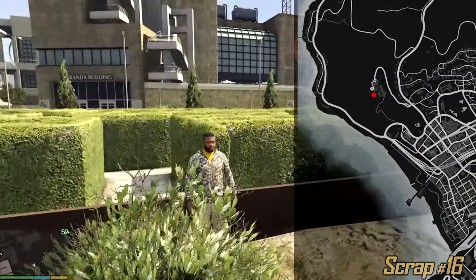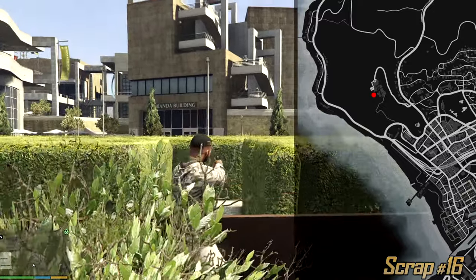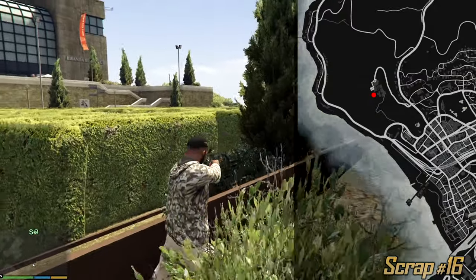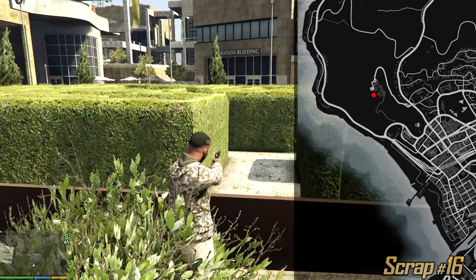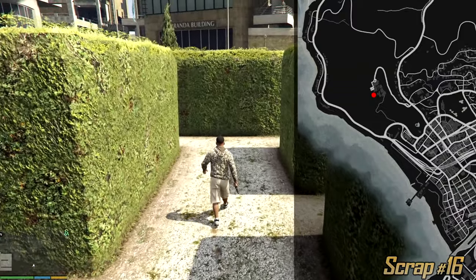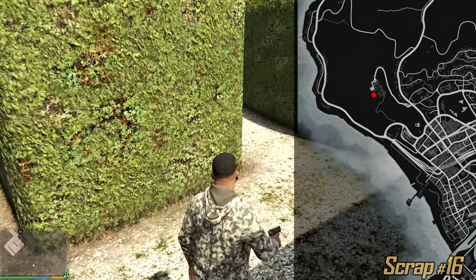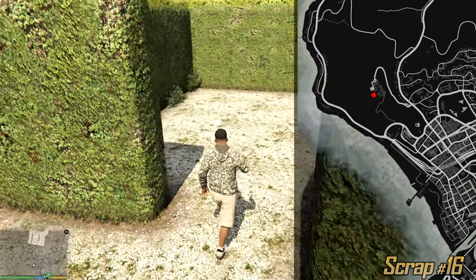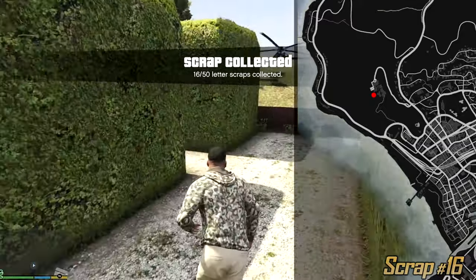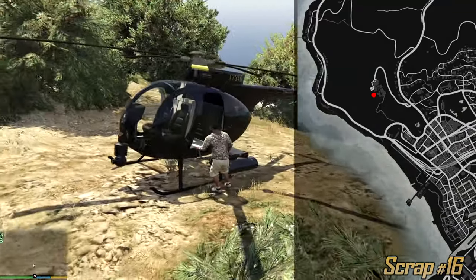And here is most likely the most confusing letter scrap in the whole game because we have a maze. This is the court center. Align yourself to these stairs — this is the second entrance from the left. The second entrance: enter the maze from this side and take the first left you see. Not the first entrance to the left side but the second one — and this is the location of the letter scrap. Alternatively, if you don't care about your helicopter, you can just fly above it and jump off and land right on top of it.